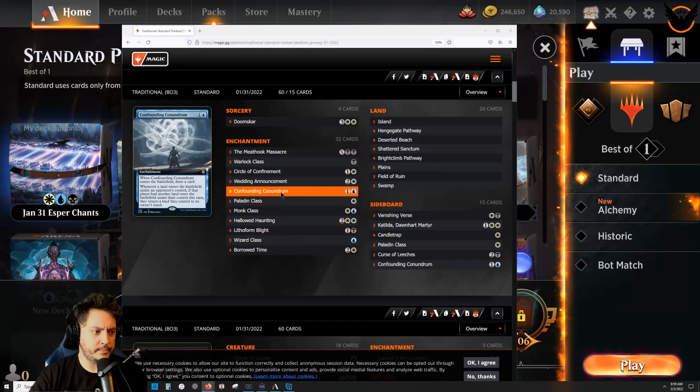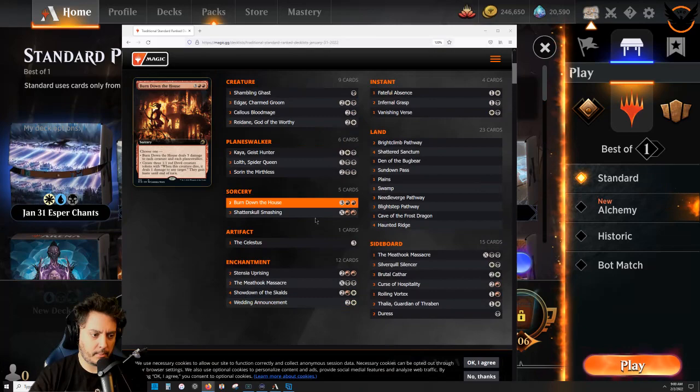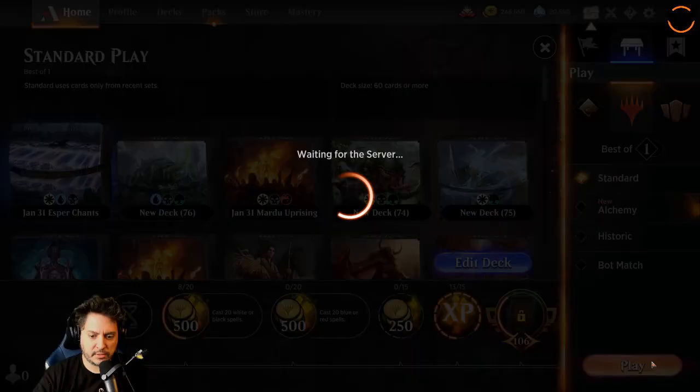It's very interesting - it also hoses ramp pretty well. It's also playing some other land control stuff. I don't know how Lithoform Blight and Confounding Conundrum work together, because they can just return that land and this falls off. But you already draw a card from it anyway. I saw this and I was like, I have to play this one over the Mardu one. This is Esper and seems pretty interesting - I had to give it a go.